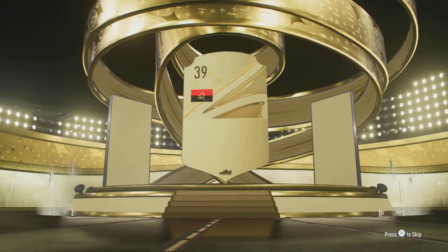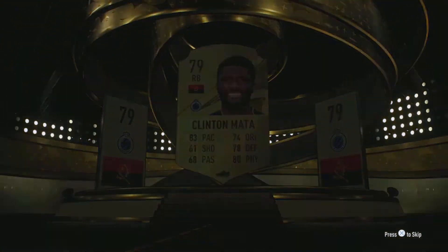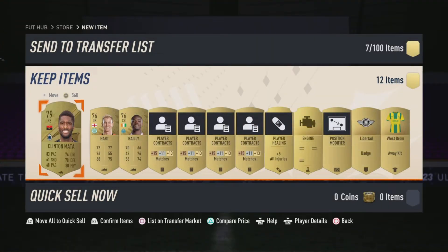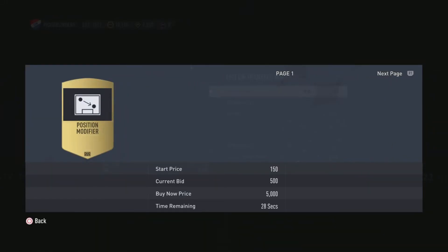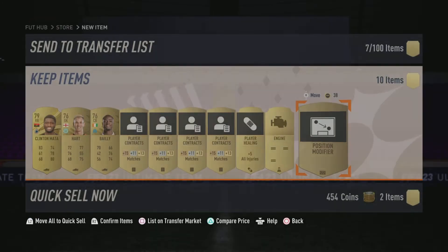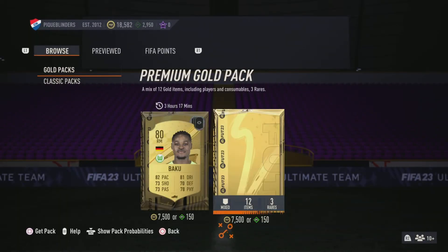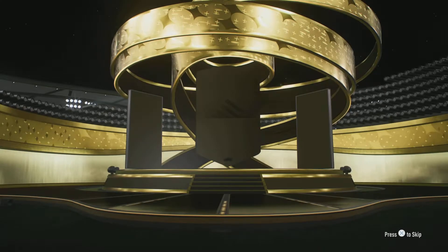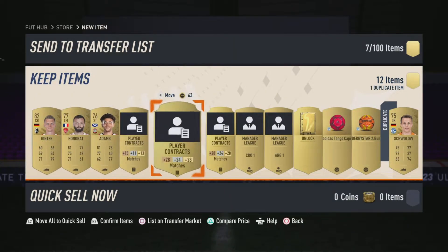We are racking up. Who's this? Clinton Matter. Yeah, we have packed quite a lot of these modifiers — about a K each, maybe less than a K. Not too bad; they were like 2k on the web app at one point. All of these non-rares though — absolutely shocking behaviour.